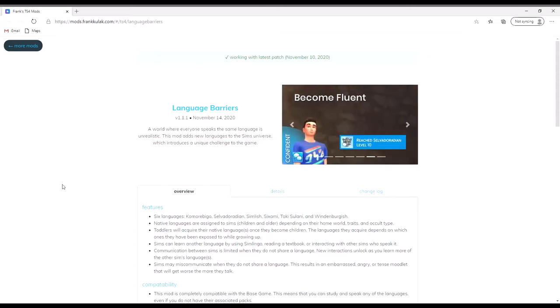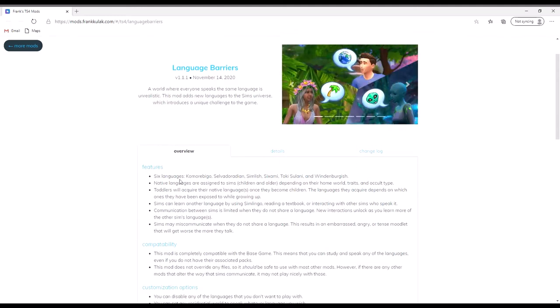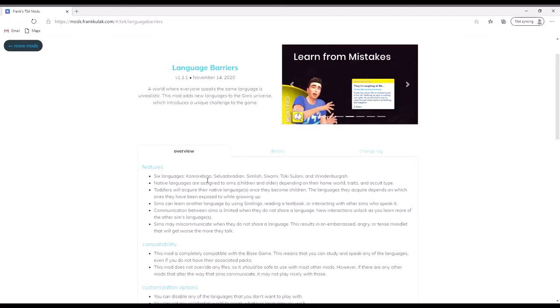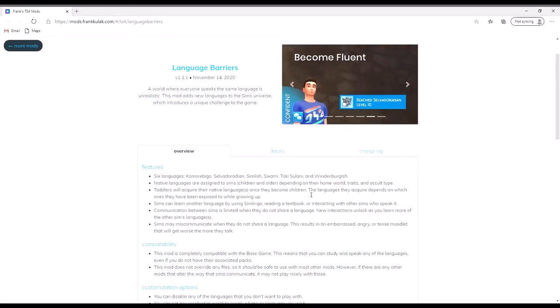There are six languages: Camoabigo, Salvadorian Simlish, Six Army, Toki Solani, and Windenbergish. The native languages are assigned to Sims children and older depending on their home world traits and occult type. Toddlers will acquire their native language once they become children, and those languages depend on what ones they've been exposed to while growing up.